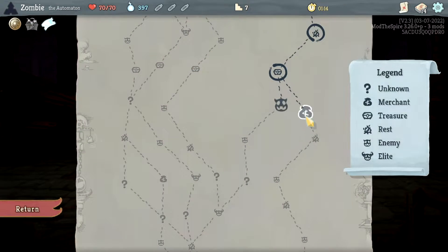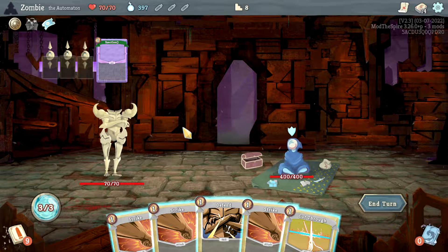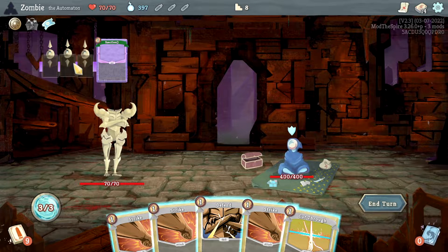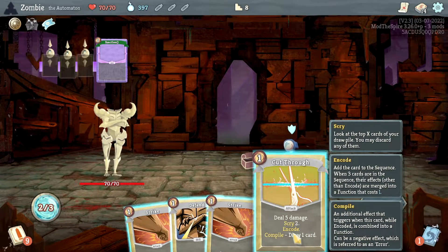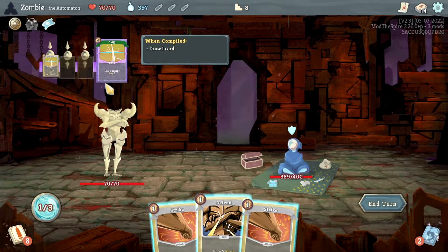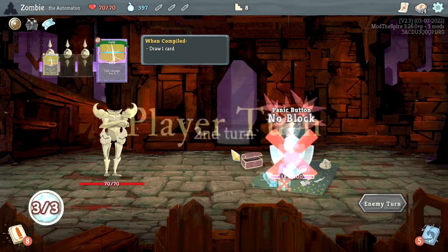Okay, I still can't fully show you what I was talking about, but here's Downfall for dummies: the Automaton makes certain cards with the wording 'encode,' 'compile,' and whatnot. You use them and they go up here, and after all three are put there it forms into one card and it becomes insanely strong and powerful. For example, deal 5 damage, Scry 2, encode — compile — use this on him, and now it deals 5 damage. When compiled, draw one card. Pretty useful.